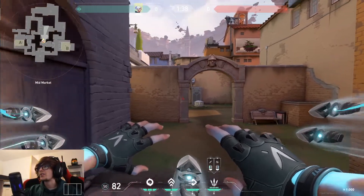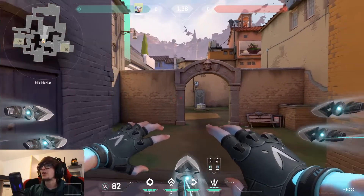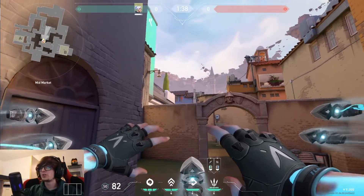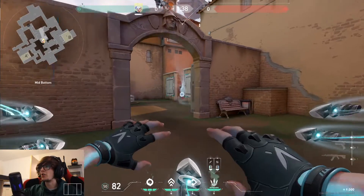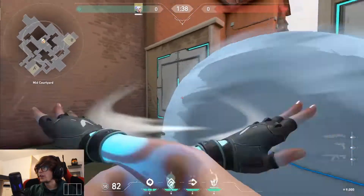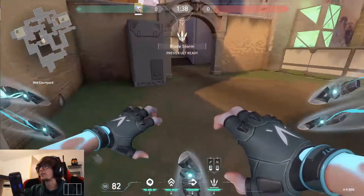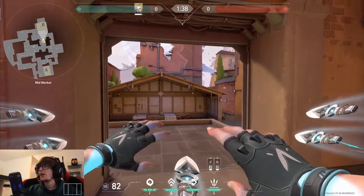Now I'm going to show you some set plays I like to do - you can do these with the ultimate and also without. Starting on the defending side at the start of the round: throw one smoke here, throw another smoke into this doorway, then E forward, Q up onto here, and shoot down on anybody who is camping in this area - catches them completely off guard.